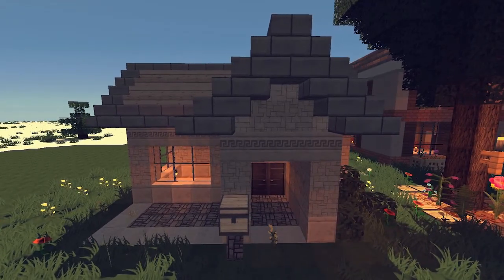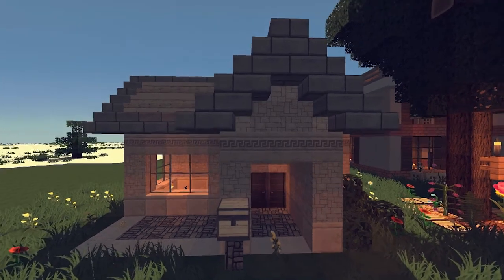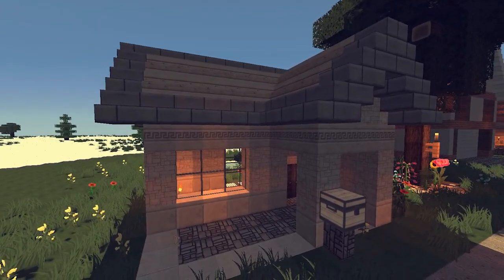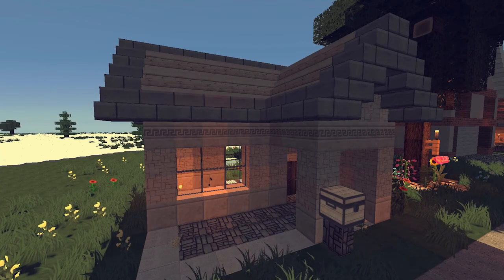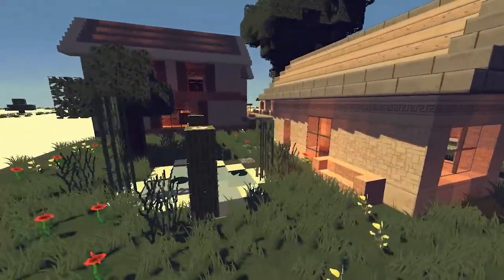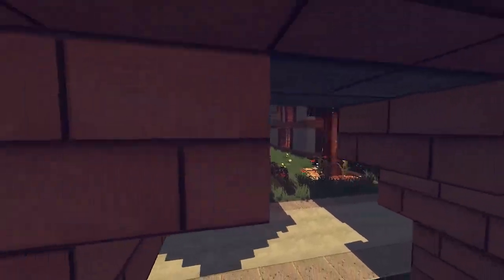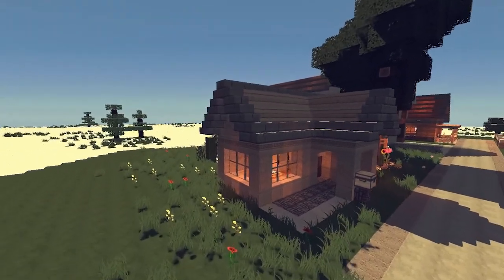This is pretty much it for this episode. Hope you enjoyed — it's pretty simple and pretty small, a tiny little house. Give it a like, comment, subscribe, and I'll see you in the next one. Take care and bye bye. Let's get one final spin around — you can do whatever you want with the back side. Take care, bye bye.